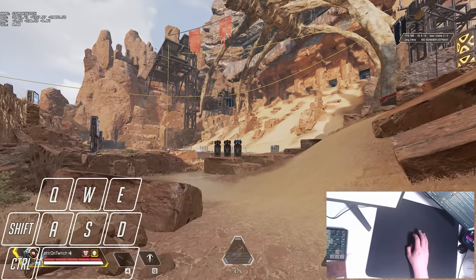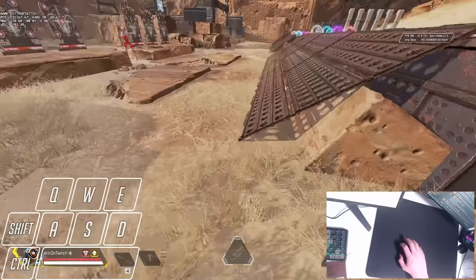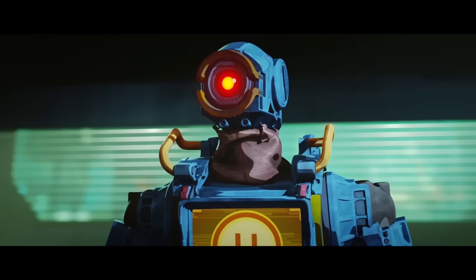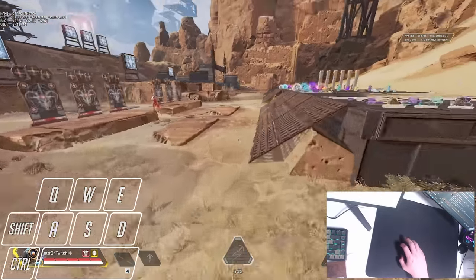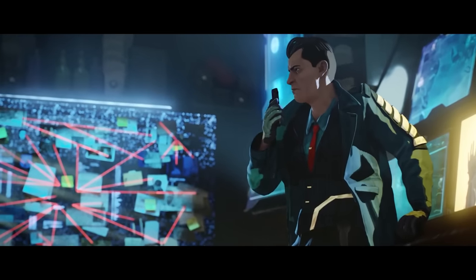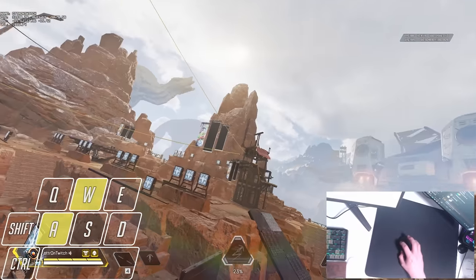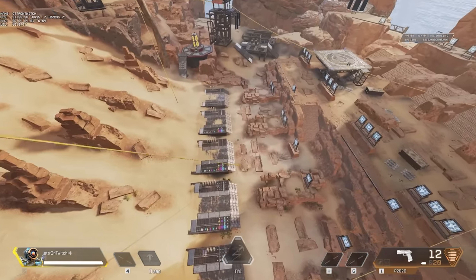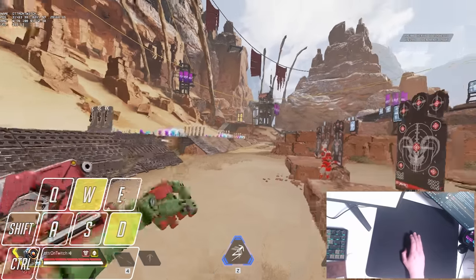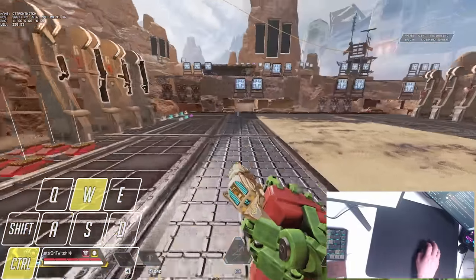After a maximum range slingshot, super grapple, or any grapple with a lot of momentum, what you need to do in the school of the otter is chain movement combinations together. The most common and simple one is landing with a slide instead of on your feet - just keep sliding and you'll move a lot farther forward than just running. Make sure you land with some horizontal momentum, as landing straight down or at a very steep angle will lose all forward momentum and cause animation lag. You can also continue movement with a bunny hop, which gives a little more control and lets you opt into sliding if you feel like it.